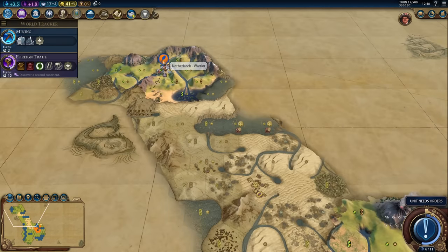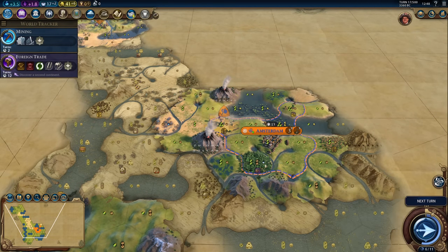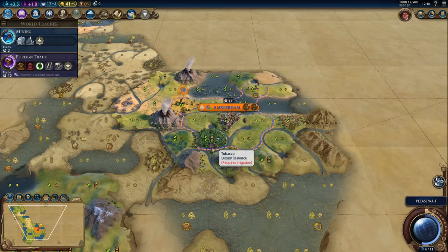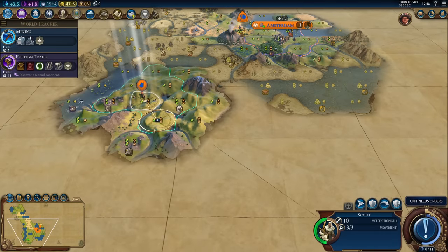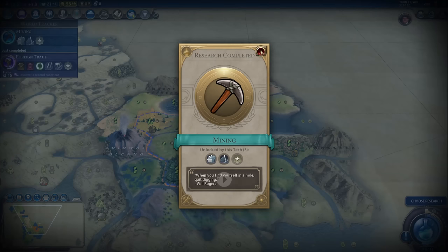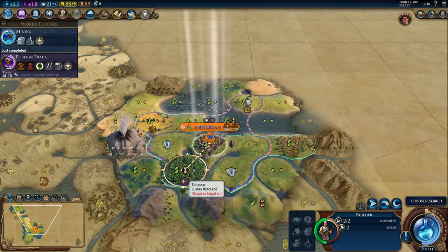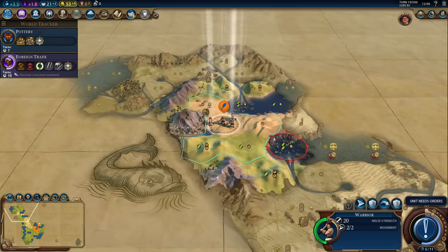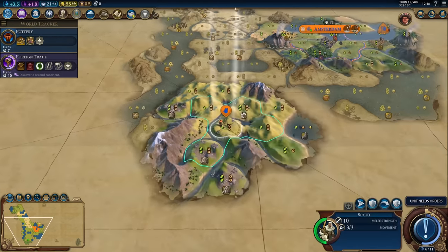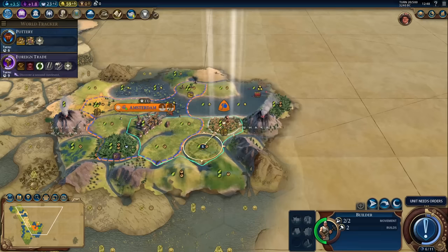This will be a very nice city for production — definitely want to settle that sometime soon. There's the irrigation boost, so now I will need irrigation itself to get the tobacco here. Two turns to get the other wheat — I'll just improve that and then wait for irrigation. I need pottery first, so pottery first. We can go east from here — maybe there's an AI somewhere in this area.